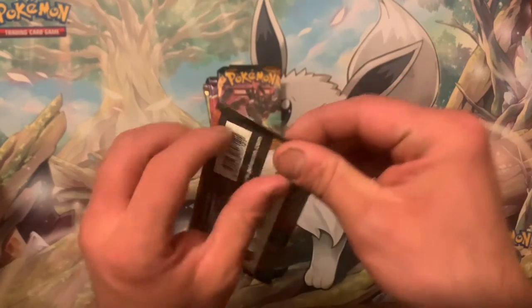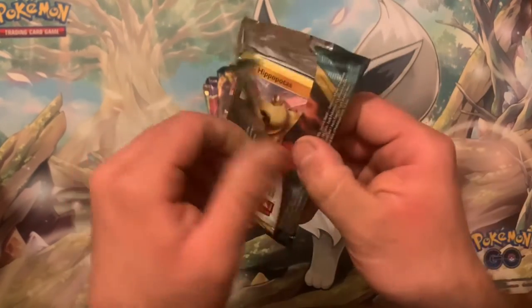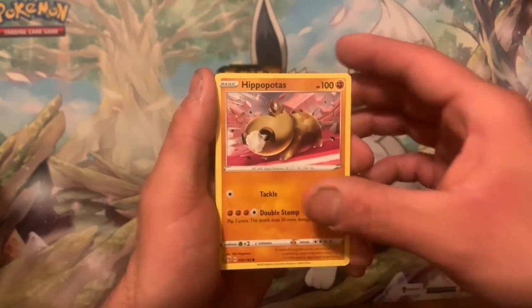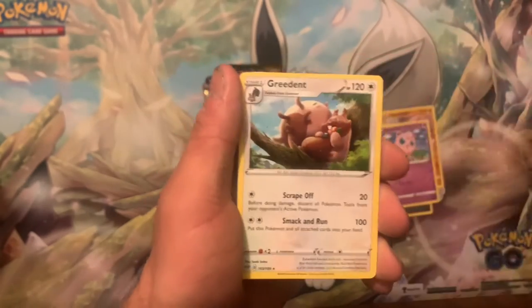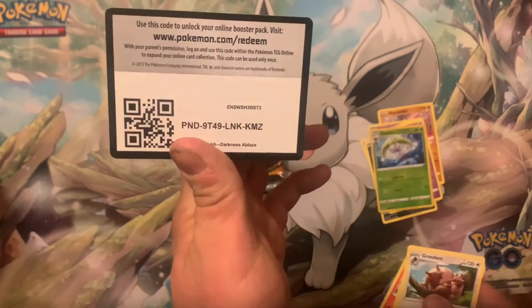Up next we have two Darkness Ablaze. It's kind of crazy how cheap singles are in this set — I think the Charizard VMAX is like 40 or 50 bucks or something. We got a Skitty, a Dino, Jigglypuff, Stufful into a Greedent. Code card.